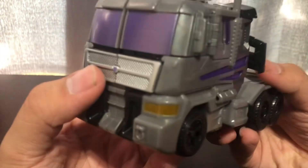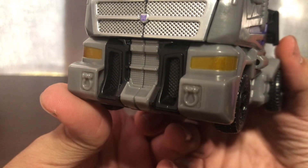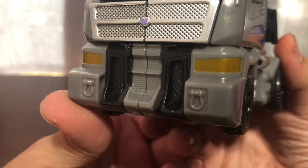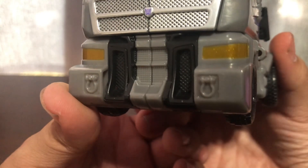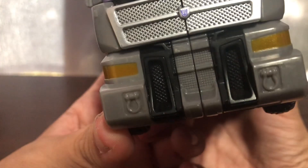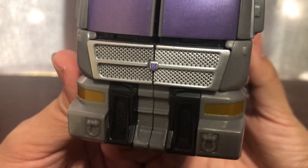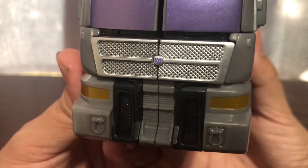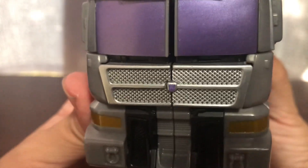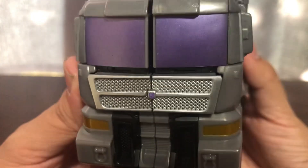So let's take a look at the details. You do get yellow for the headlights, and you do get a bit of black on the front, but it kind of kills the silhouette. You get silver for the grill, and purple on the windshield.